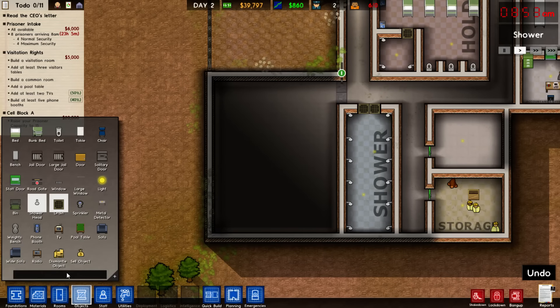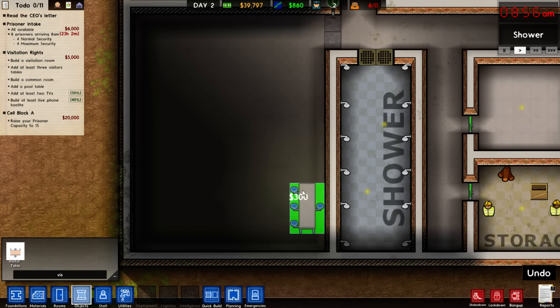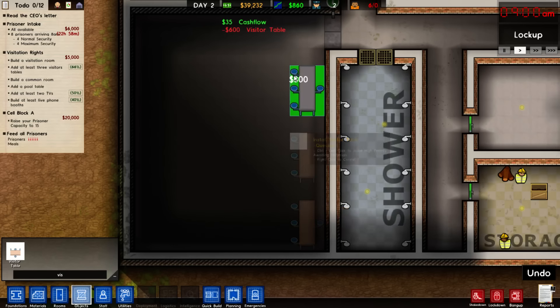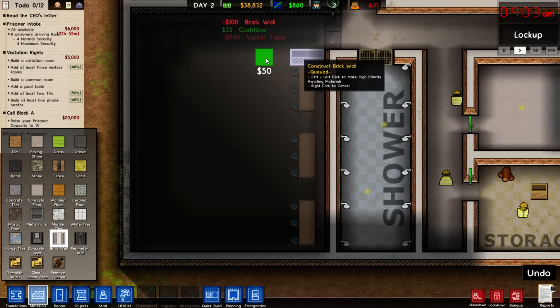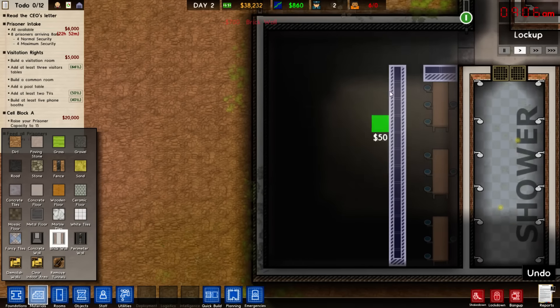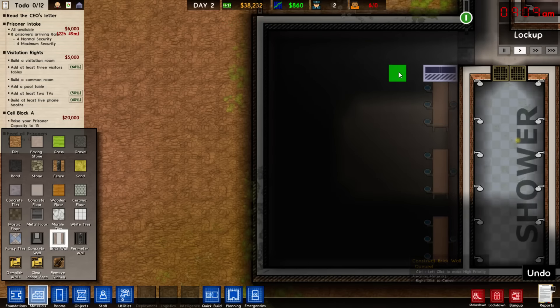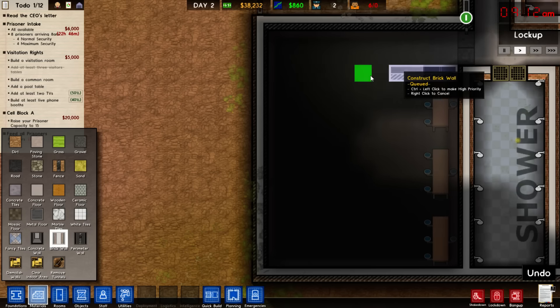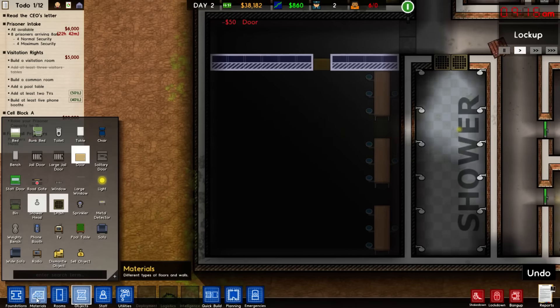For our visitation, we'll put the visitor's table over here. We want to make sure we can fit three since that's the goal, and we can do this pretty easily. It's a little tight, but I'm going to call that space efficient. We can build a larger common room — actually, let me do the thing I've done before, which is a kind of one-room-for-all setup, which makes it a lot easier to babysit the prisoners. I'll extend this out a bit more and put in a regular door right there.